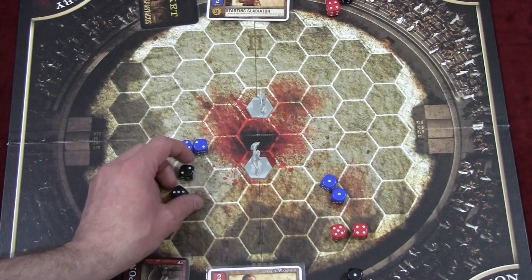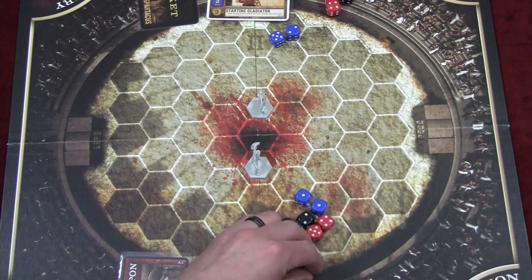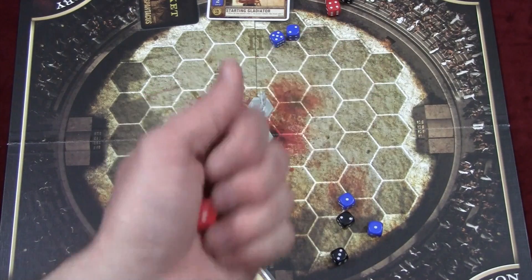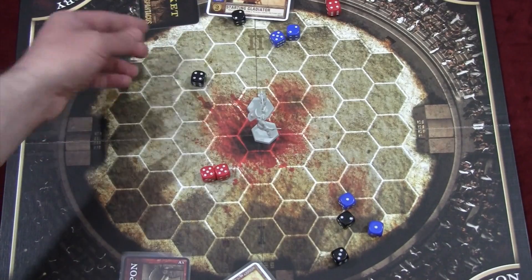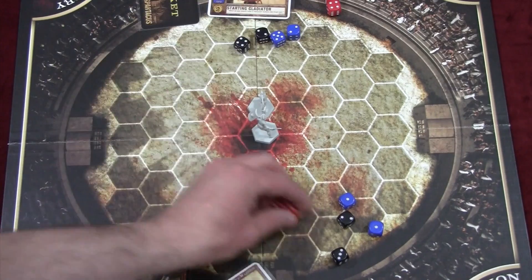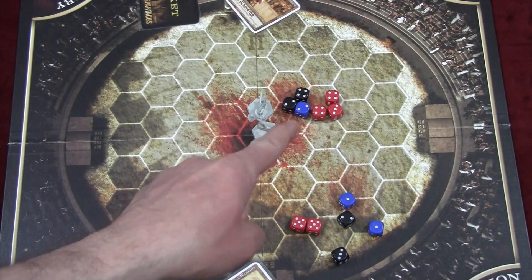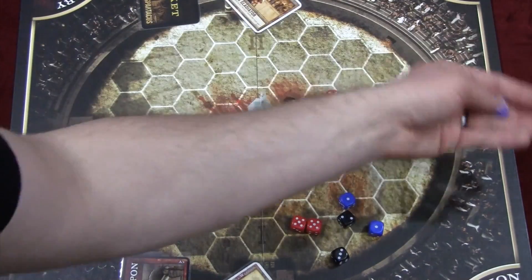Then the other gladiator moves up and swings. Rolling attack dice — two fives. The defender rolls defense dice — a four and a two. That's two wounds. This character removes two dice from his pool; let's say he loses them from his speed. You can never drop below one of each die type, so he drops those two and the fight continues.